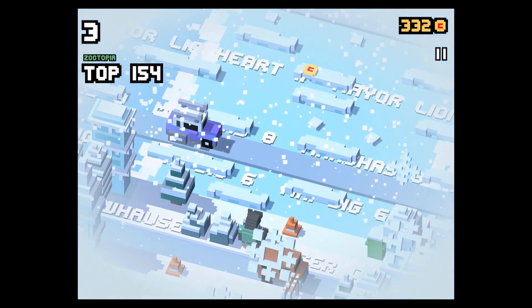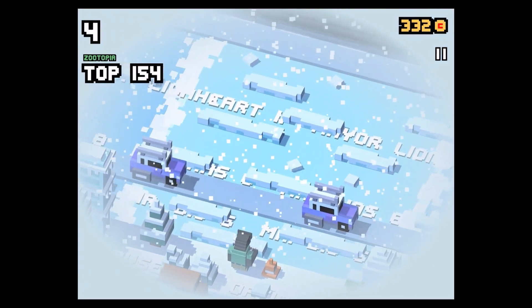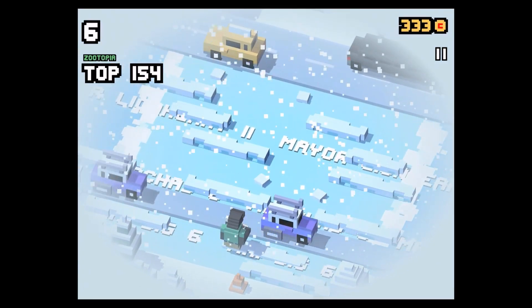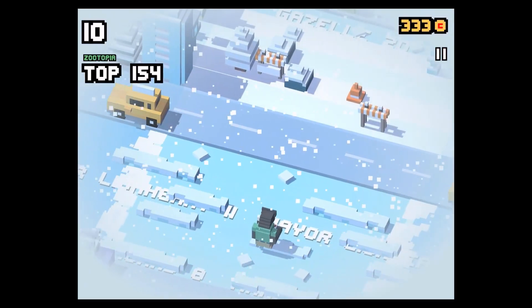Hey guys and welcome back to my new Disney Crossy Road video. Today I'm going to show you how you can unlock Priscilla, the second of the two new secret characters of the Zootopia theme.